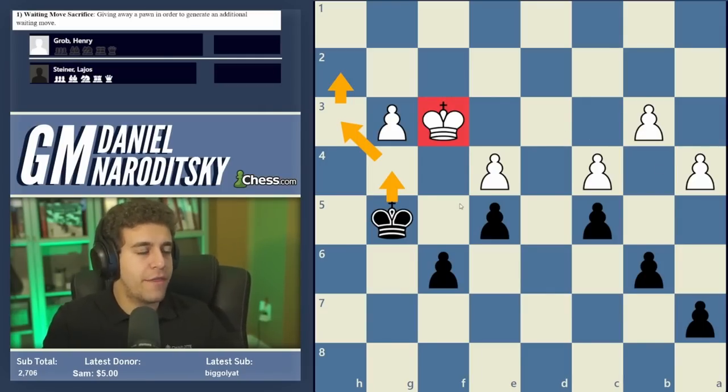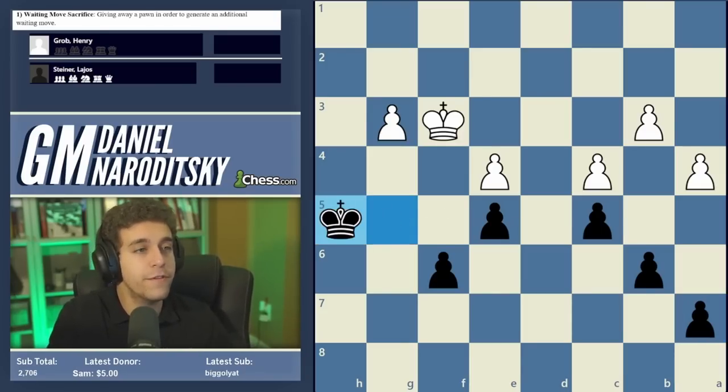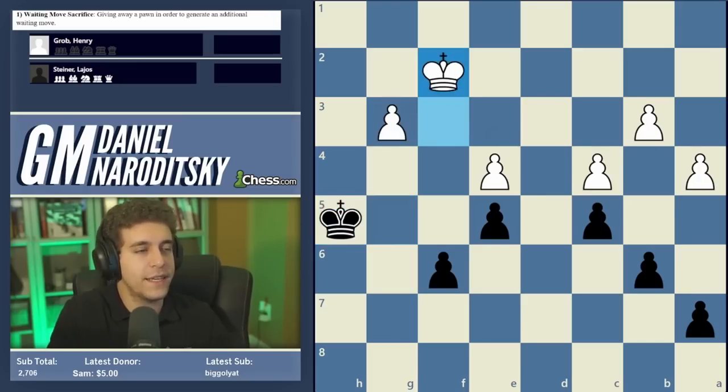The first move is straightforward: if you want to make a waiting move, your default should be to wait with your king rather than spend a pawn. King h5 is the only correct first move. The move g4 would allow king h4, immediately putting white in zugzwang. So Grob plays king back to f2, a very sensible move. Black then advances to g4, making some progress, but white steps into opposition and black can make no further progress.